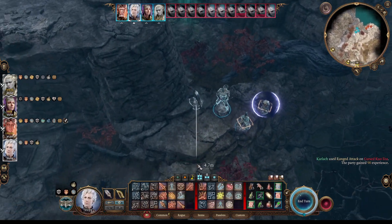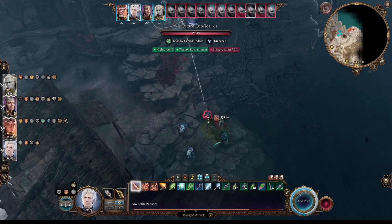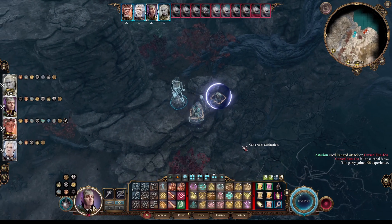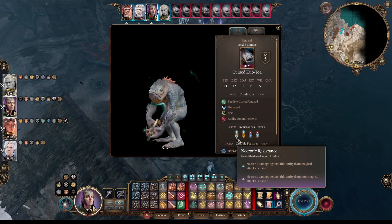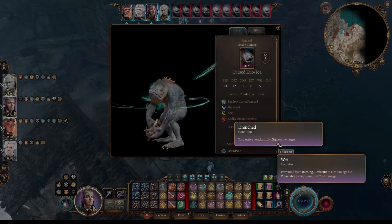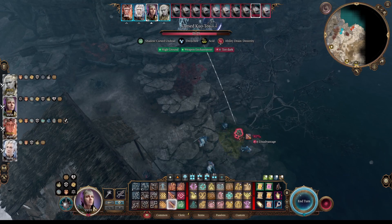Let's hit one of these guys. It's too dark but it's giving him disadvantage. Shadowheart — let's see how the Divine Poison Strike works. Do they have any resistance or immunity to poison? Necrotic and fire resistance, lightning and cold vulnerability. Cold vulnerability — that's nice to know. When this thing makes us wet, it gives resistance to fire but vulnerability to lightning and cold. Let's see if we get the Divine Poison Strike again.